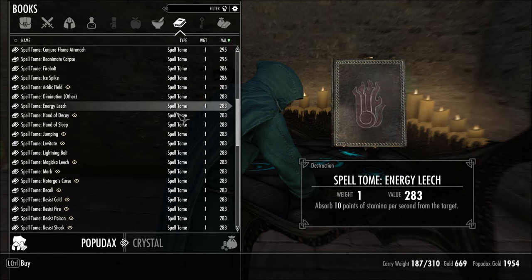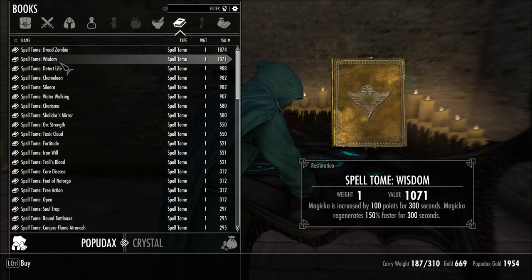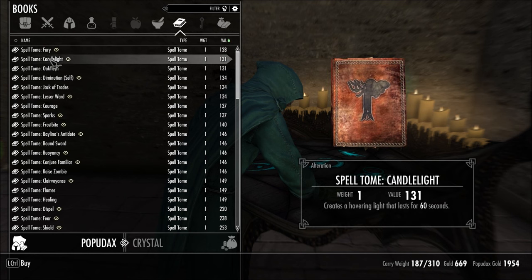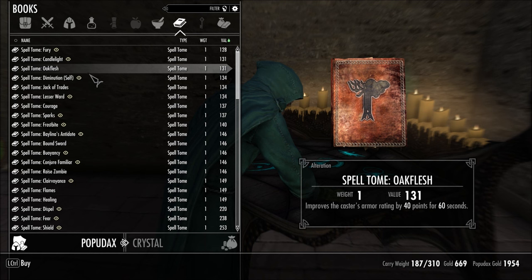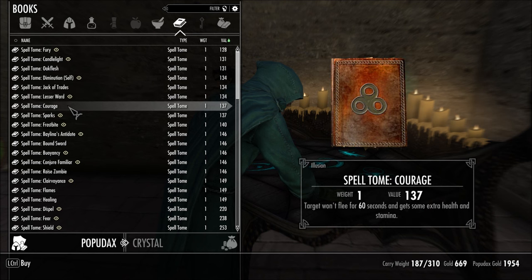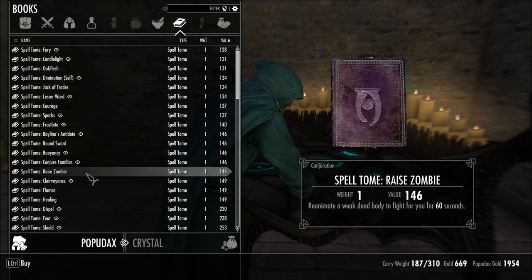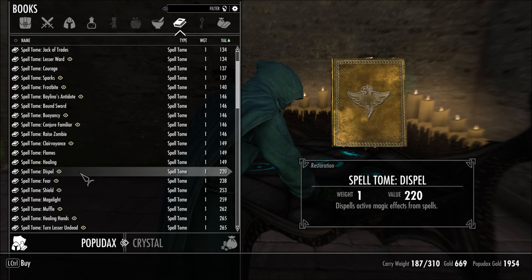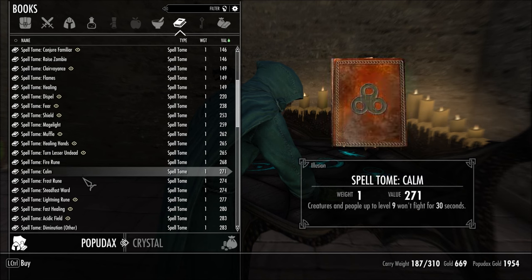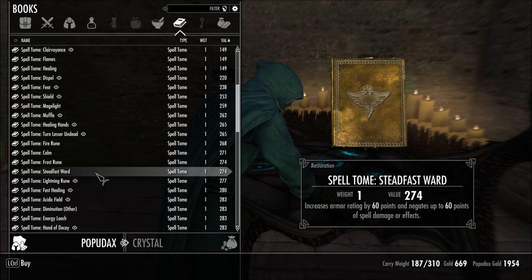What else can I afford before I leave here? Then we're gonna sell a few things. Oak Flesh — don't I have one of the other flesh spells that's even better? This is good if you have a follower; I don't have a follower, I don't know if we're ever gonna have one. Bound Sword. Flames Healing we started out with. Fire Rune. Calm Frost Rune. Steadfast Ward.